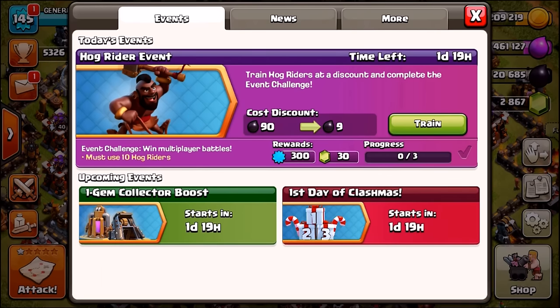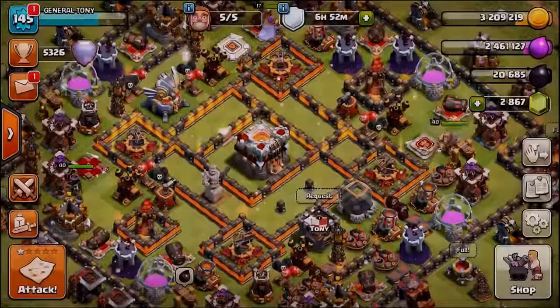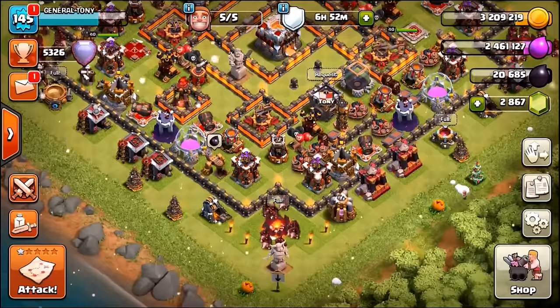The greatest thing about this event is it actually gives you a cost discount. Usually at level 6 they cost 90 dark elixir, but now they're only charging us 9. If we go into the train tab, you can see it only costs 9 dark elixir to train a level 6 hog rider — so cheap.